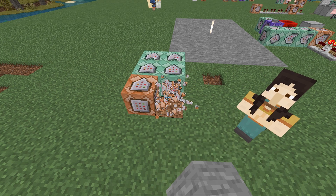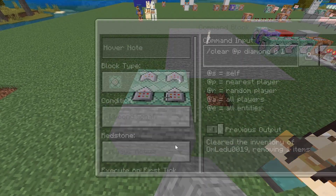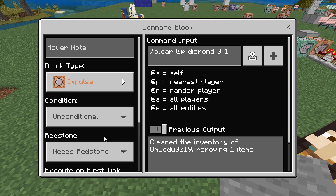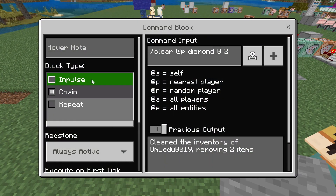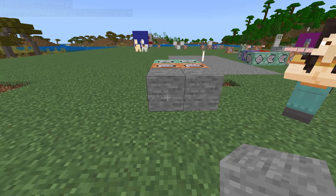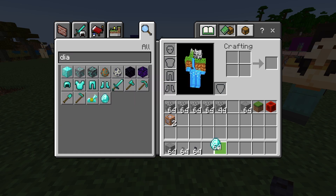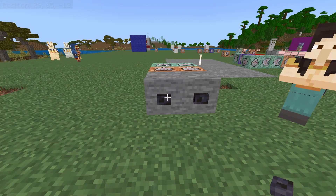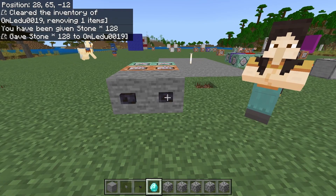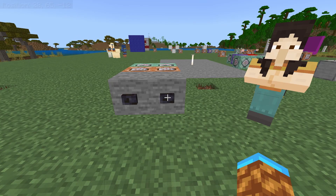Really quick before we end this video — you don't even actually need the NPC. You can do this a slightly different way by deleting the two impulse command blocks and your NPC, then switching what used to be your middle command block — the slash clear one — into impulse needs redstone, and simply attaching a button to this command block so the button sends a redstone signal to the newly impulsed command block. You can place signs above these buttons to tell the player what the button is selling. If the player has the payment in their inventory, it will work just the same — remove the payment, and if it succeeds, give the player the item. You can bypass the NPC entirely and just have buttons selling the stuff.